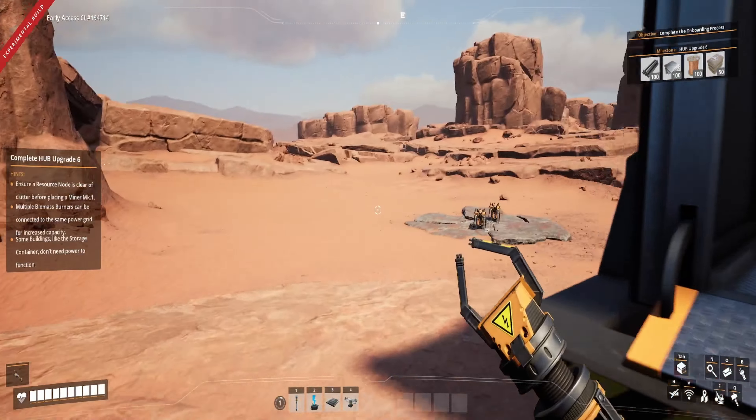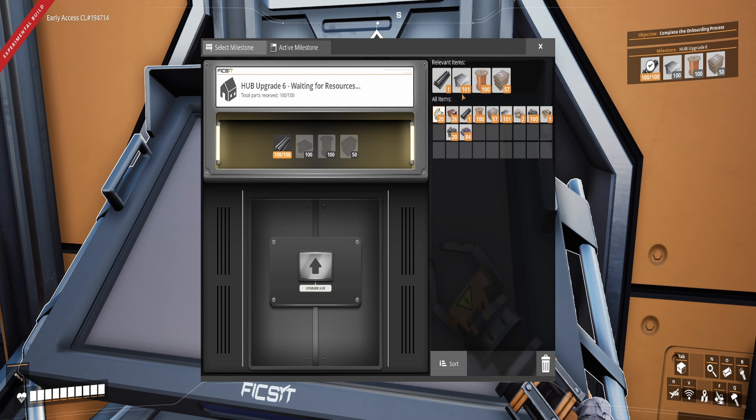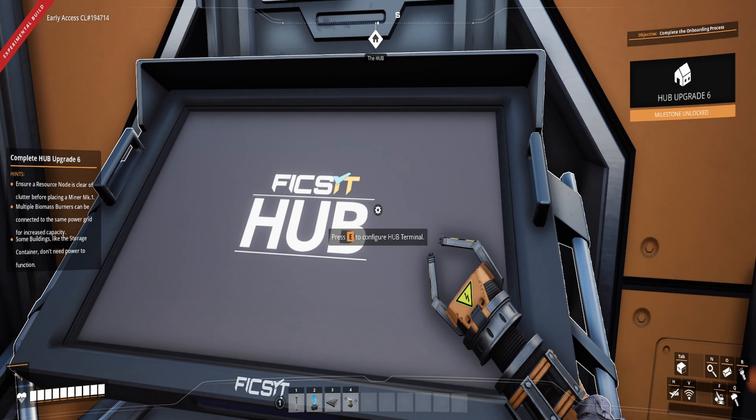All right, ladies and gentlemen, I believe we are ready — I think this is the final hub upgrade and will complete the onboarding process. We got a rocket now! Here it comes: building biomass burner — heart biomass. Motivational message: congratulations, you succeeded in every provided task. On behalf of FIX-IT Incorporated, I thank you for your current and future service. The terminal has been converted to give access to milestones to ensure you progress along FIX-IT approved protocols. Future development should be aimed at constructing the space elevator and initiating Project Assembly. Good luck!